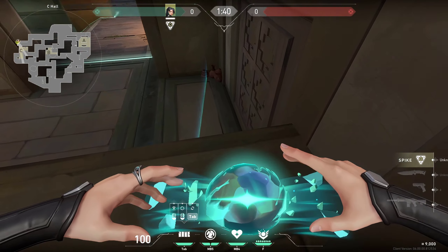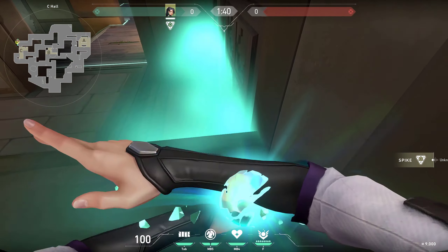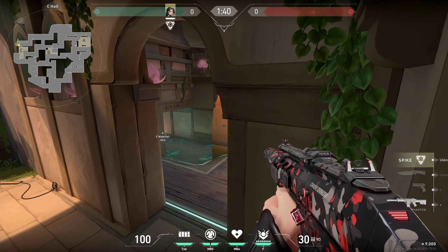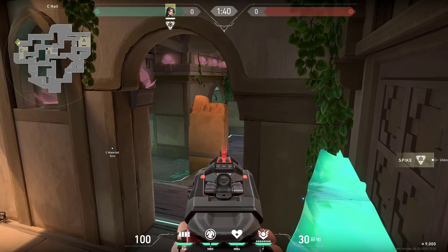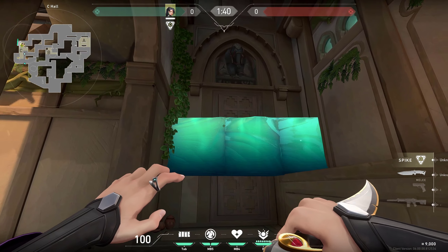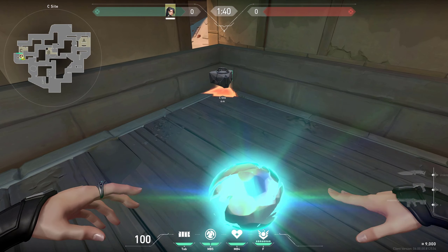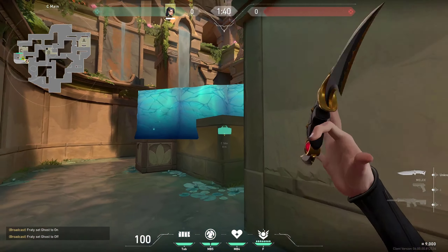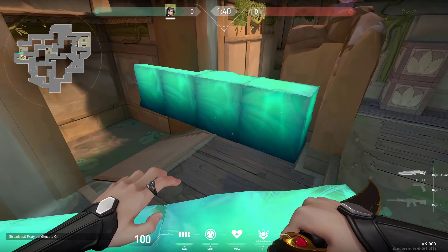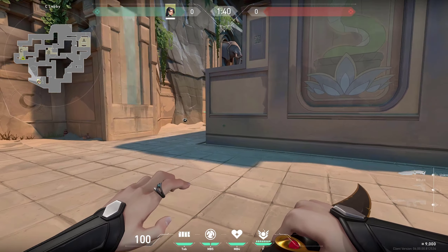Another unexpected angle: place your wall like this straight into the wall, and you can get yourself all the way into the corner and hold this waterfall. Or you can be all the way in the back, trying to hold right there if someone is jiggle-peeking or pushing you. Another cool trick: plant your spike right here, then place your wall behind it just like that, and hold from this corner. It would be very difficult for enemies to defuse since they have to break the walls, and once they get on it they have nowhere to hide — they would be fully exposed to you.